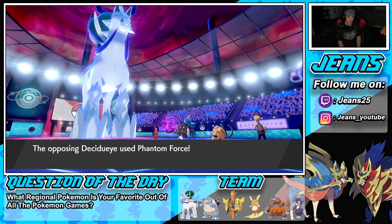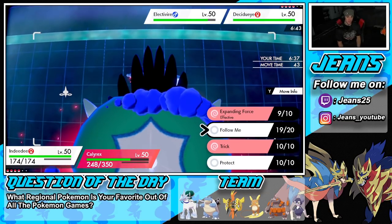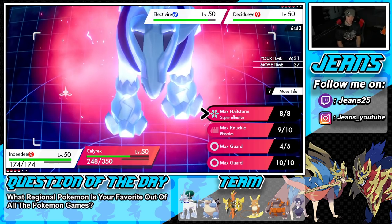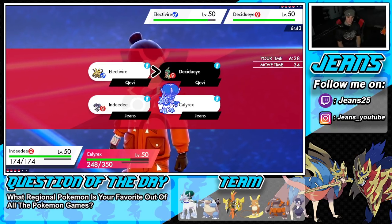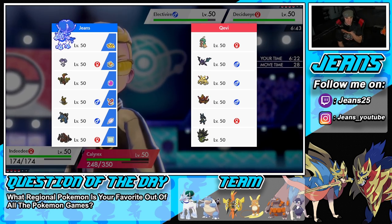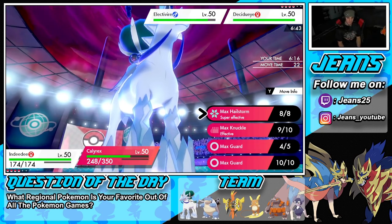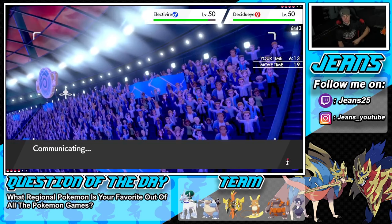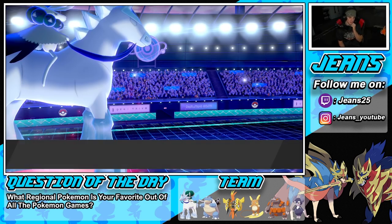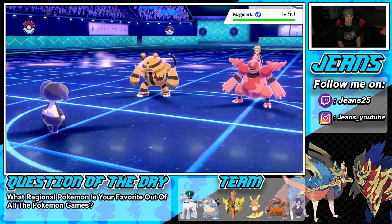Expanding Force pokes out and goes into Electivire. He's going to Follow Me again but I'm still Taunted. I'm going to go into hailstorm — who's he going to swap out into? Phantom Force from Decidueye is going into Indeedy. Hailstorm's definitely a play — there's a lot of Pokemon that can't really soak that up unless he's rocking Magmortar. We go Hailstorm and Phantom Force pokes out — he withdraws, then Magmortar comes in.